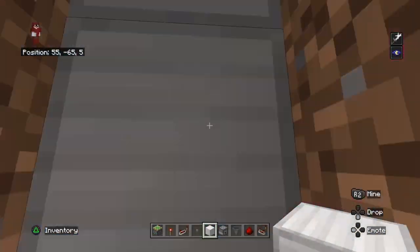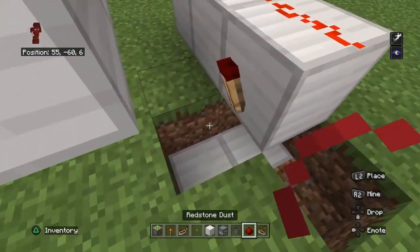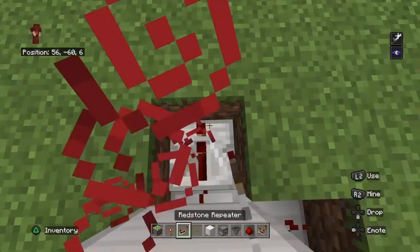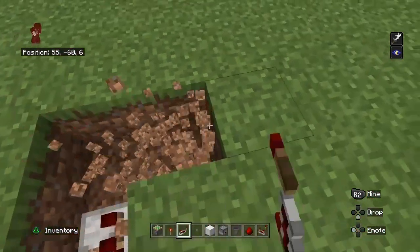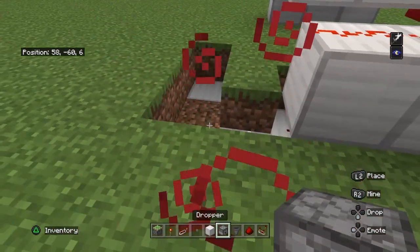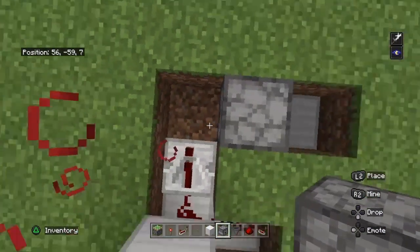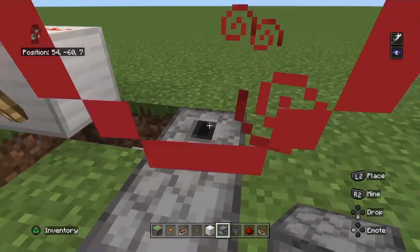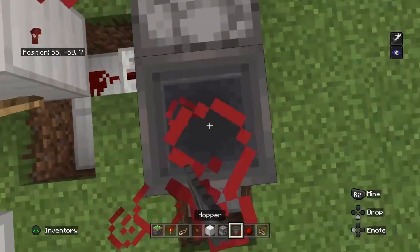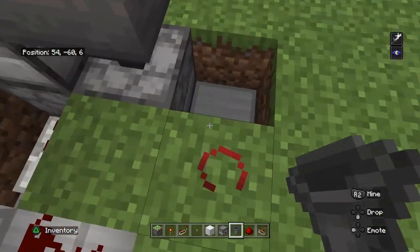You want to put two redstone dust here with a repeater there, to go a hole of three. Put a dropper here, one here, one here like that. Put a hopper there, going into the first hopper you placed.